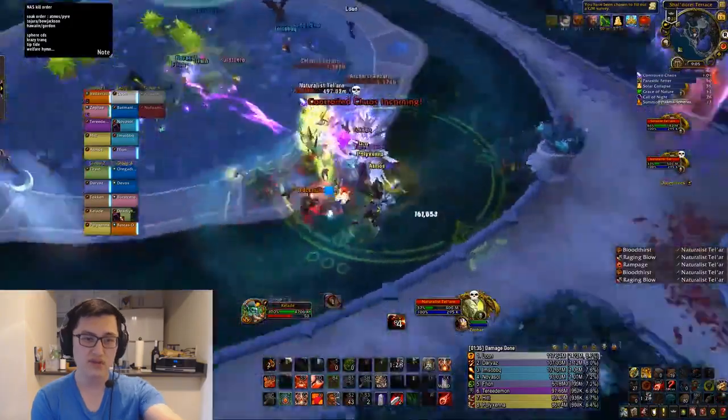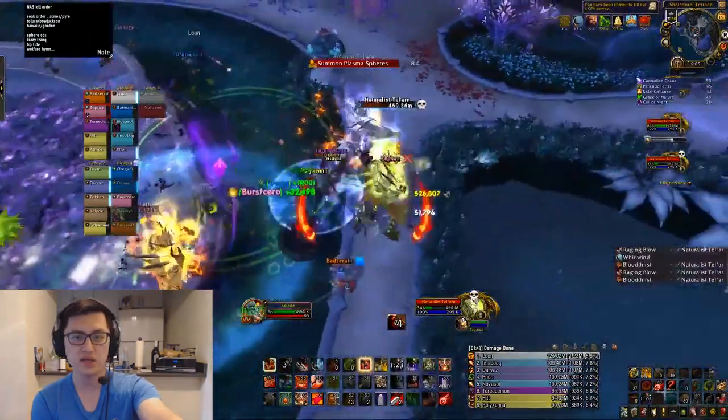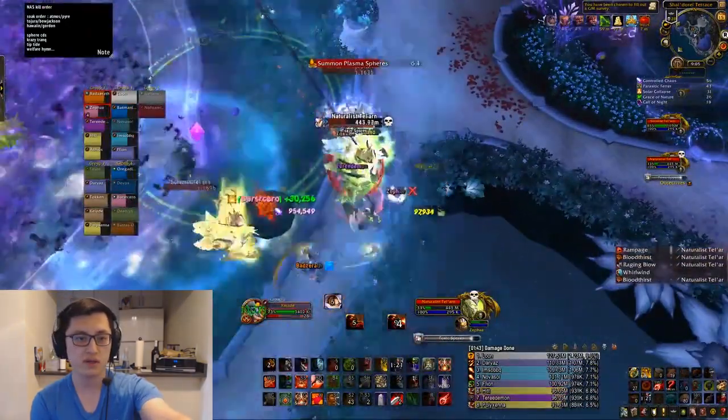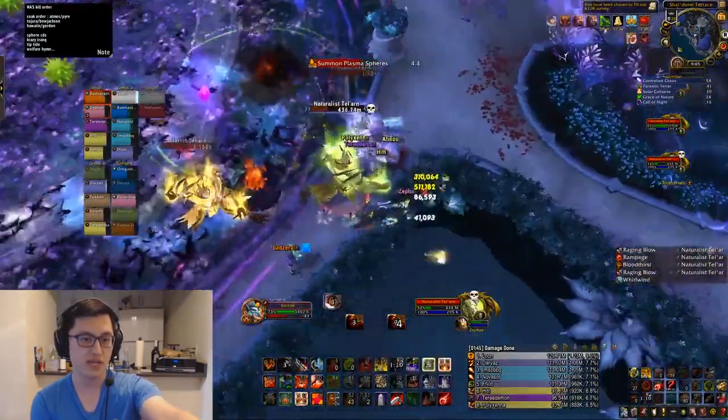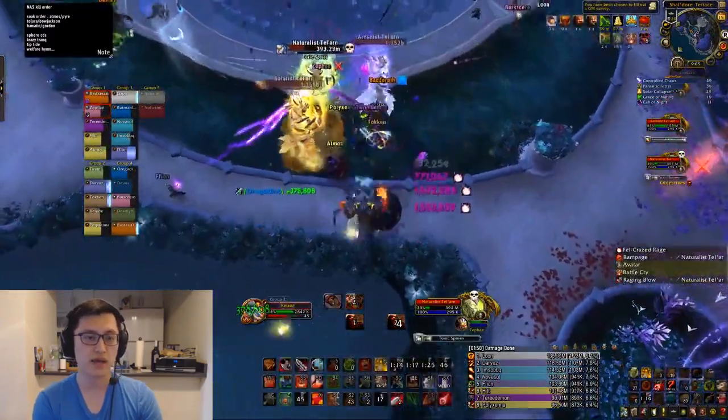When I do have Draft of Souls up, I try not to use it on the Naturalist. I didn't use Draft of Souls right away, as you can see, because I had to wait for that mechanic to come out in case it was in melee or would reach melee — which it did — so we would have to move out and move back in.